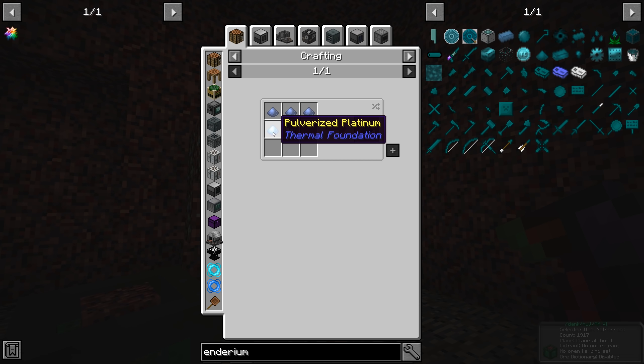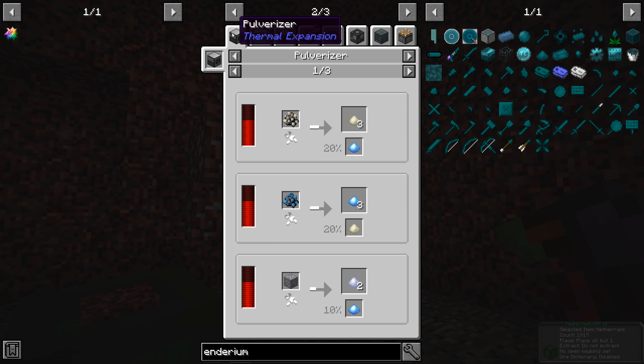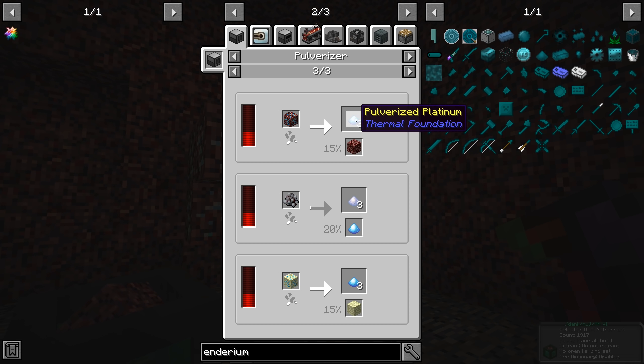We need platinum in order to do that. To get platinum, we can pulverize it to get two of them, or use nether platinum ore to get three of those.